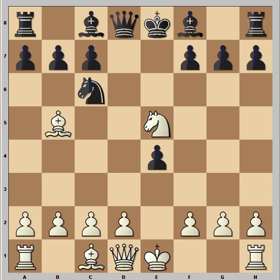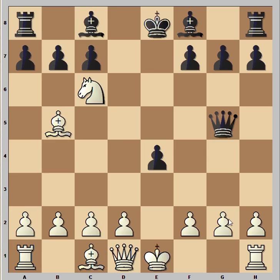In this position, black can make a good move. What would you play? Queen to d5 is not bad, but black played queen to g5, which is an even better move. Now knight takes knight — can you see that the queen can take the bishop or take the pawn on g2?